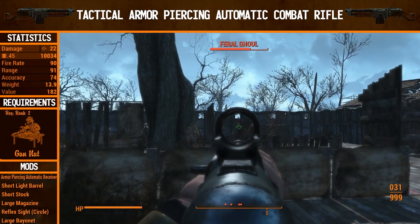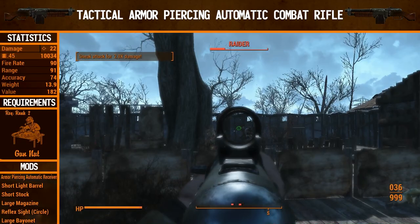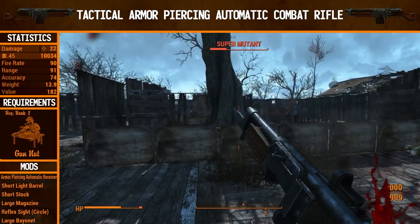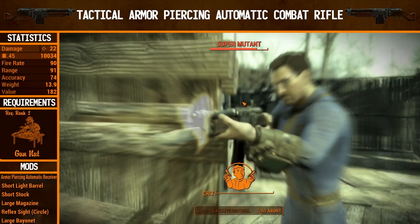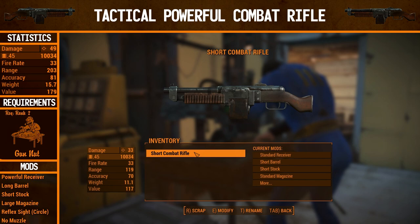It's time to see the tactical armor piercing automatic combat rifle in action — and this is a completely different gun. The recoil is absolutely insane, making it fairly difficult to control when firing automatically. But it does do a surprisingly good amount of damage. If you can keep your aim on the enemy and don't miss a single shot, this does the most damage in the shortest amount of time — which makes sense as it's an automatic weapon. The critical hit there did a significant amount of damage, and we actually managed to take out the super mutant — the only gun in this episode that actually does.